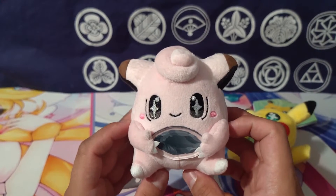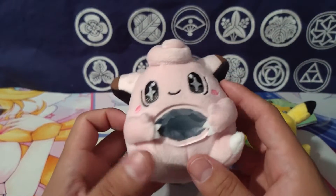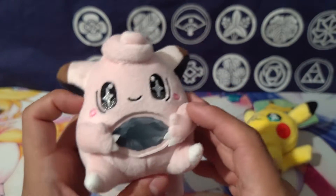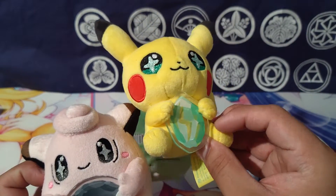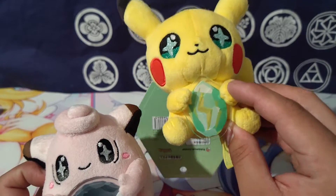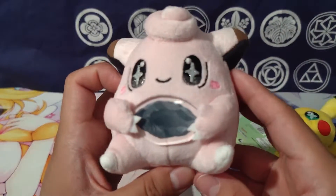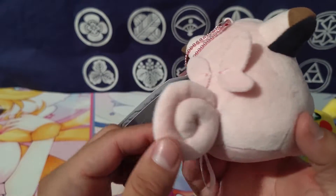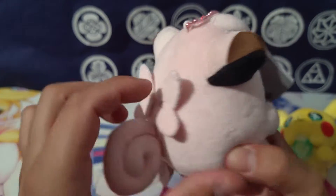There's a nice little swirly poof on top — that's a nice touch. There's even little felt on the fingers. This one actually holds the stone really well since the hand can grab it, whereas with Pikachu you can see the little holes where the acrylic stone is inserted. Clefairy gives a much better illusion of actually holding it.